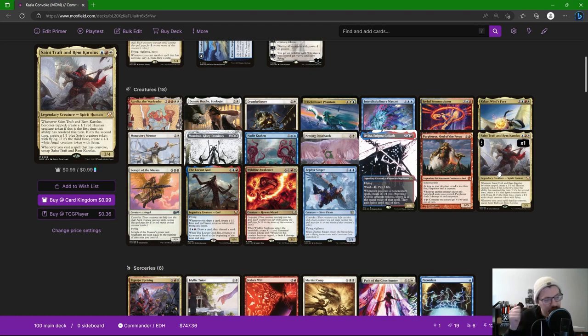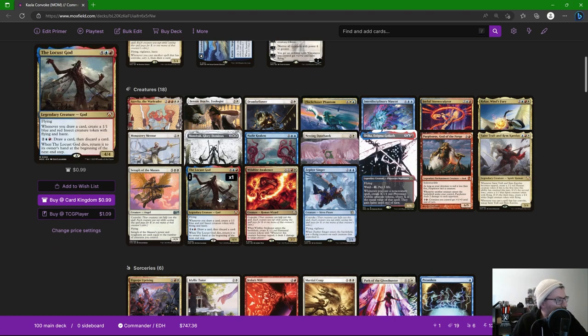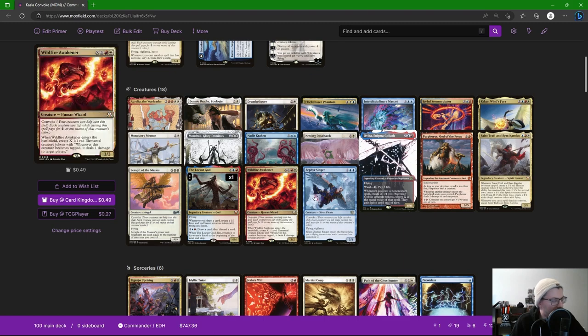Finale of Glory — convoke it out and it's an X/X where X is the number of creatures you control. It's going to get big, and I like putting Elemental Mastery on it for a massive amount of tokens. The Locust God — whenever you draw a card you make a 1/1, and whenever it dies it returns to its owner's hand at the beginning of the next end step. On opponents' turns when we're drawing with Rhystic Study we make a 1/1, and those are more creatures to tap for convoke.